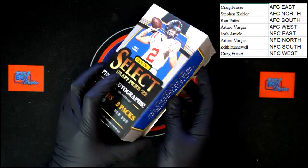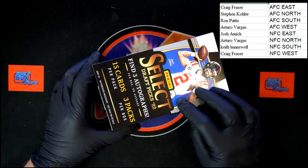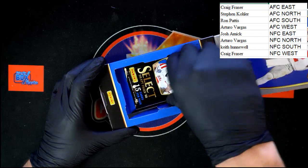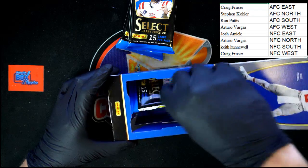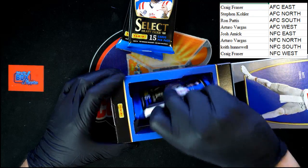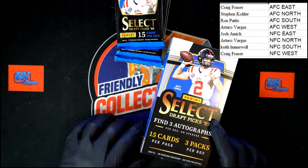We don't need to go from the side, just pop the top. What are we looking for? What do we got — three packs per box, okay. One, two, and a three. And we're looking for three autographs.